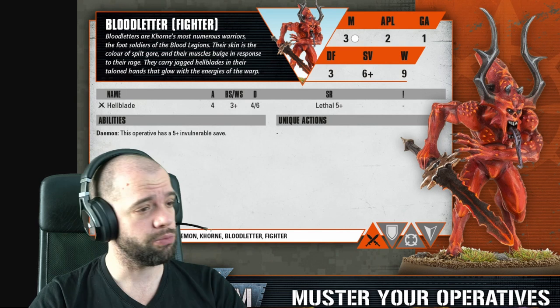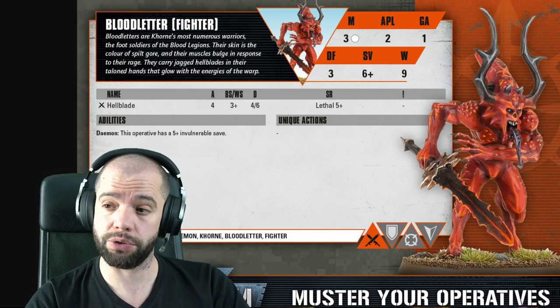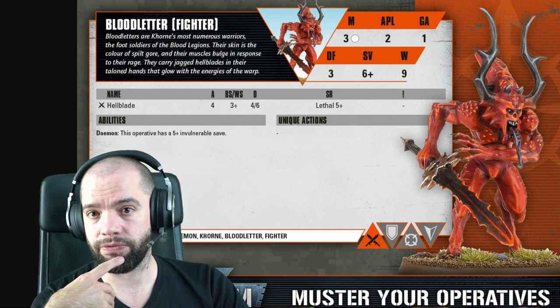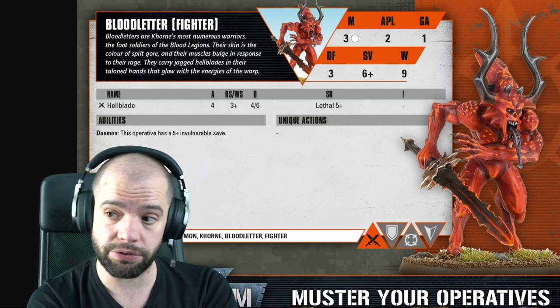So the hellblade is attack 4, weapon skill/ballistic skill 3+, damage 4/6. That's really good damage. This is essentially a power weapon, but it also has lethal 5-up, which means critting on 5s instead of 6s. And we do see the demon keyword - this operative has a 5-up invuln save.